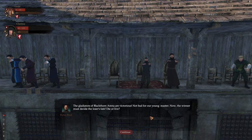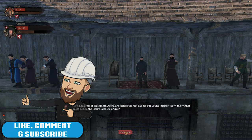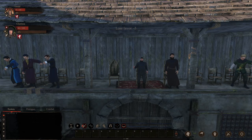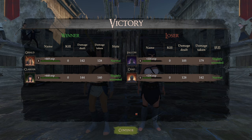We're glad the Blackthorn Arena has a victory — it's not bad for our young master. Now the winner must decide the loser's fate: die or live? They put their hands down. Let's go live — ah, we lost favour. We should have killed them. I thought going up would be kill. Anyway, we got 469 experience and 448. Fatal damage dealt: 142, 128 taken, 144 and 140 taken.